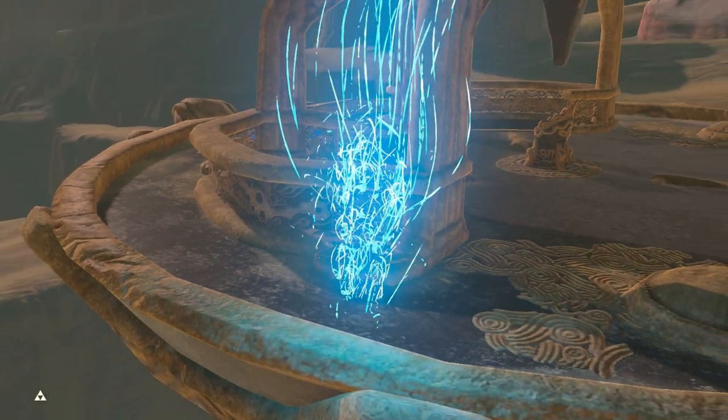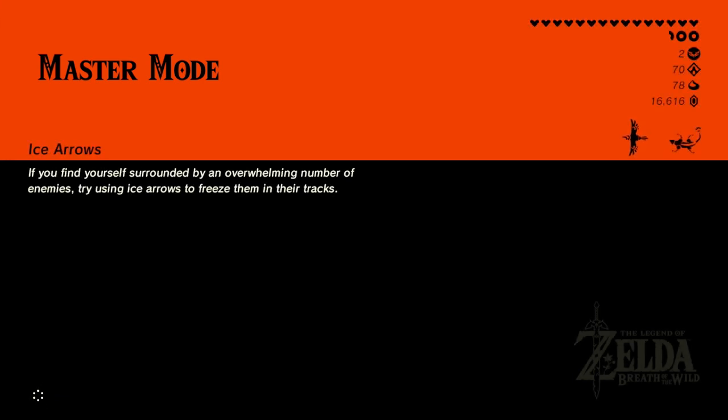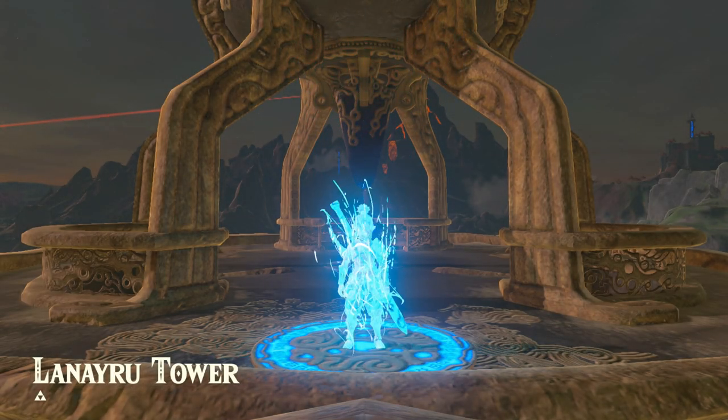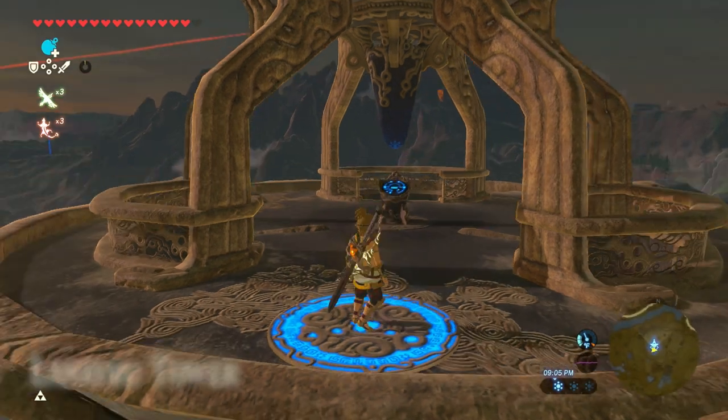I'm pretty sure there's like a cave with like 10 of these electric keyslings, and they each are probably going to drop 2 wings. After we do that, then we'll come back to the desert. We'll start looking for the Great Fairy Fountain in the desert, because I know that there is one somewhere in there. There's also a bunch of cool shrines, and eventually we're going to do the Divine Beast as well in that area.